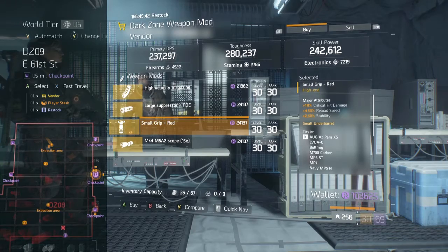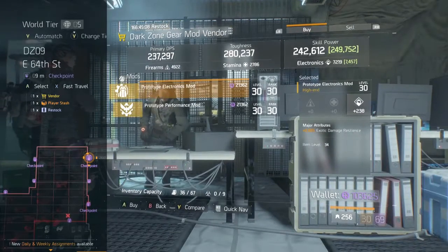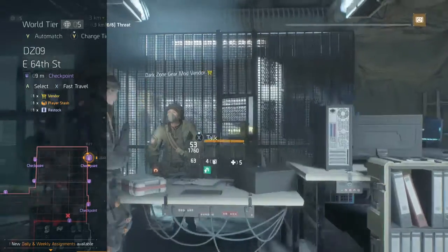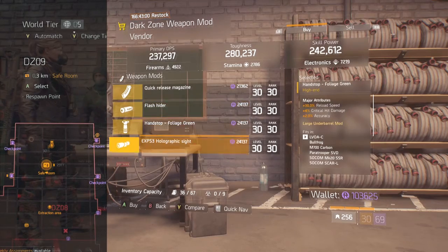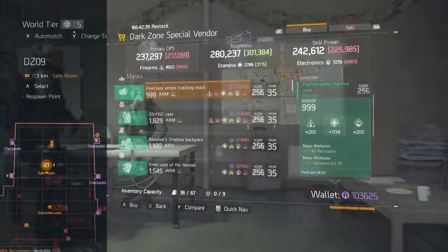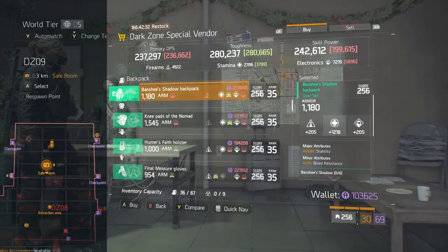Decent crit velocity mag, decent crit chance grip too. There's an electronics mod — ally heal, but it's only 5%. Honestly I would not pick that up; I'd try and roll something better. Ranking range available too. Back at DZ9, decent Firecrest mask for armor, but you'd need to roll it, so I wouldn't pick that up.